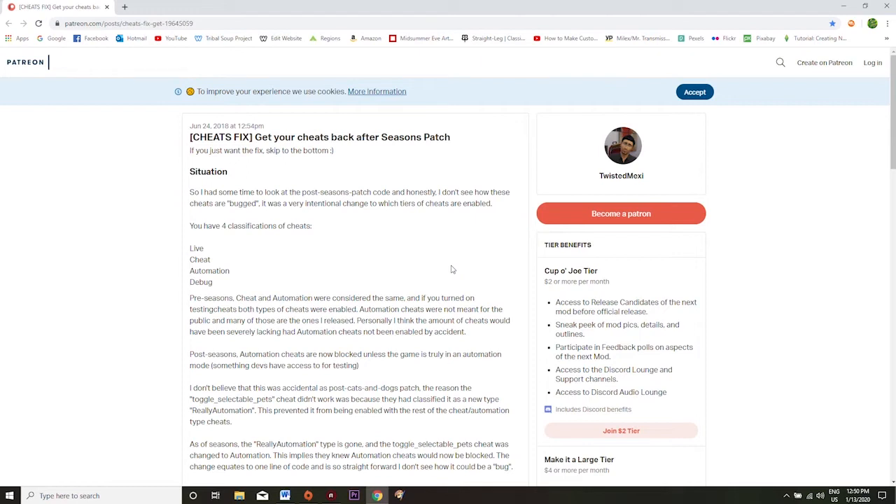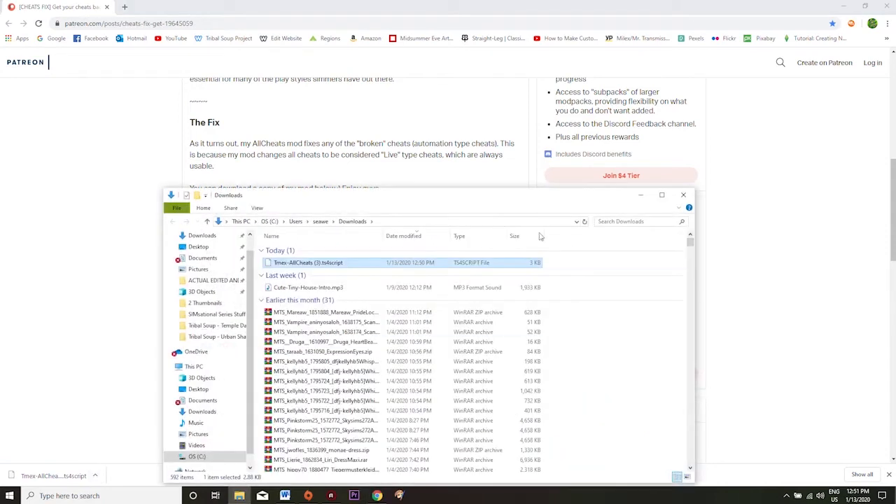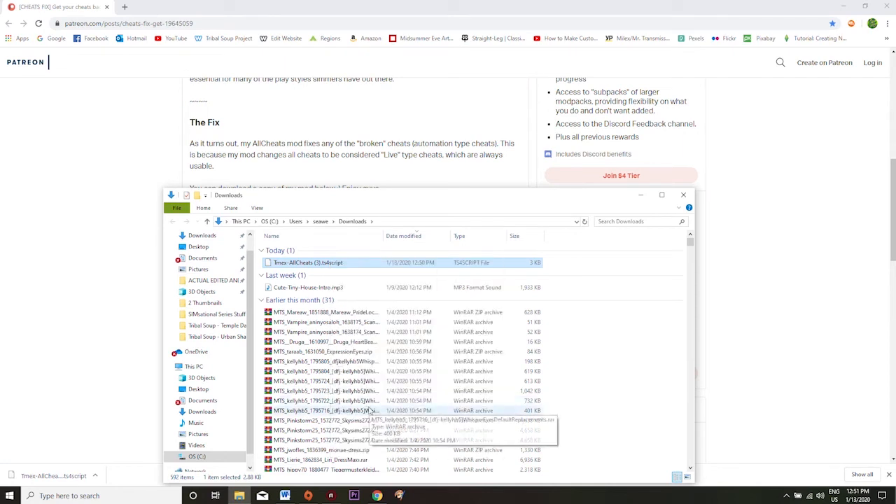It is a safe mod — it's not going to break your computer or your game. When you get to this page you're simply going to scroll down to the All Cheats script mod and click it. Once it is finished downloading you're going to click the little arrow and select show in folder.